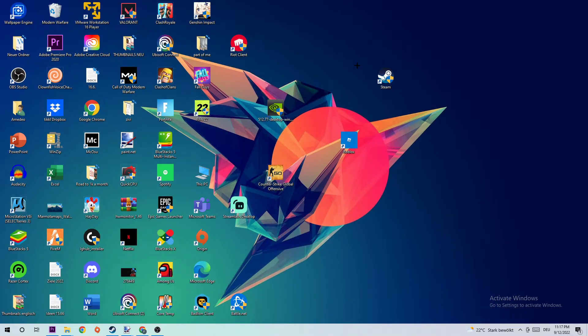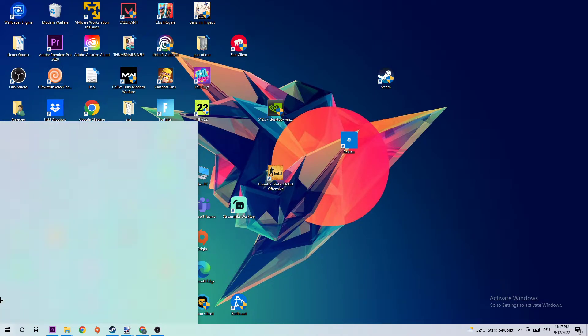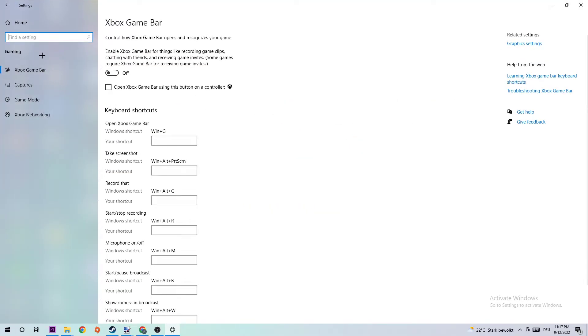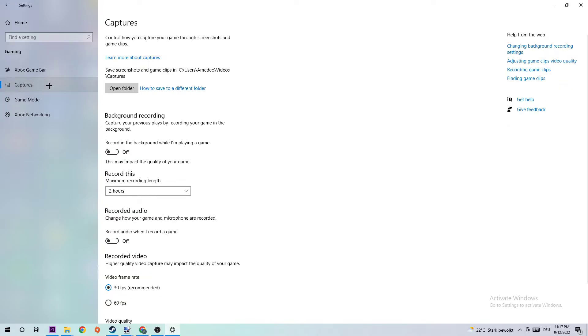The next step is to navigate to your bottom-left corner, click the Windows symbol, and open up Settings. Navigate to Gaming, then go to Xbox Game Bar and turn this off, because the Xbox Game Bar doesn't really come with any benefit — it only impacts your performance and causes stuttering.